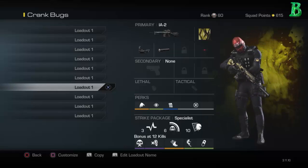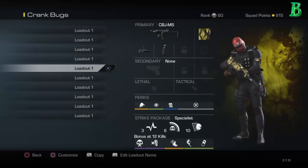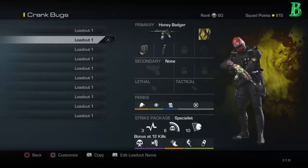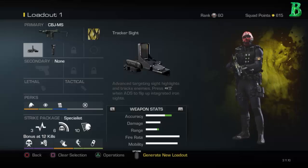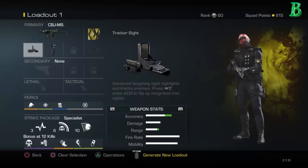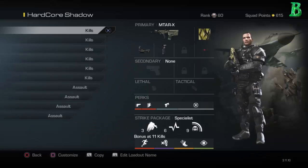For those wondering — yeah, that's a tracker sight on the CPJ but I actually use it as the reflex sight. The iron sight for the tracker is actually a beast, I love it, but it's only available for this particular weapon.